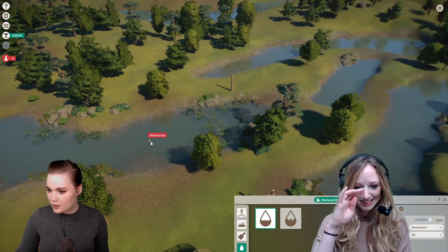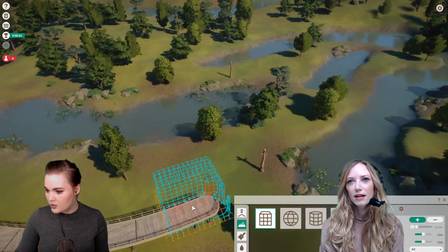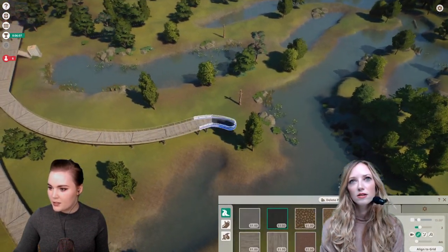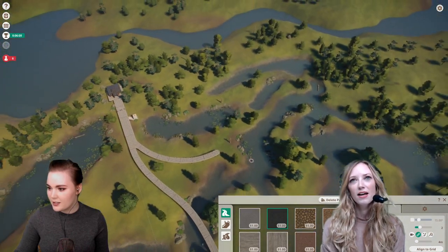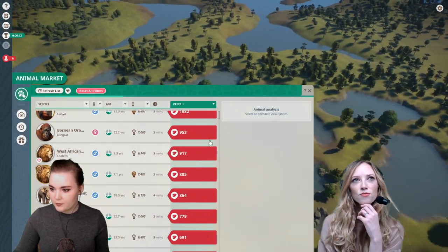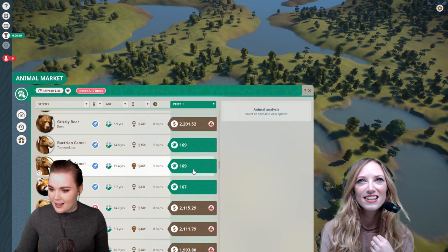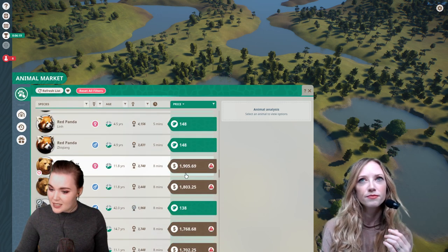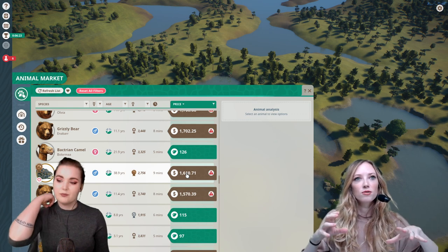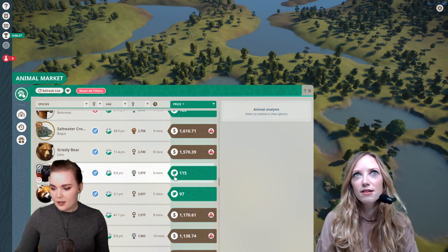So I'm just going to build some paths and create some enclosures — I quite like the paths. What do you want to adopt first? Here are some things we can actually afford — camels, some red pandas. I'm trying to think what would actually thrive in this environment. Camels — not so much since it's not very desert-like, but there are things we can put in to heat up or cool down the area.